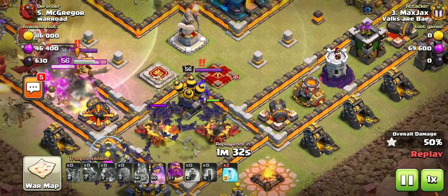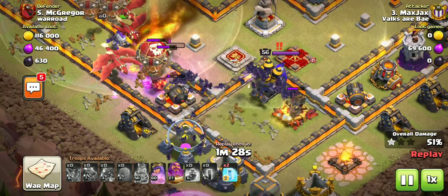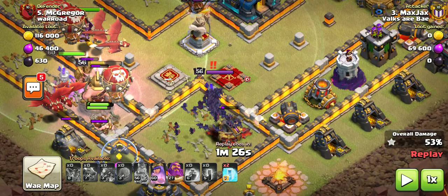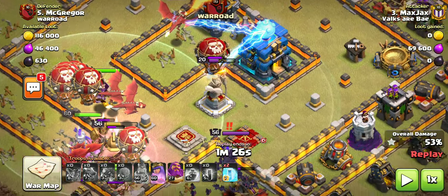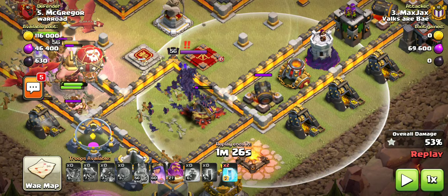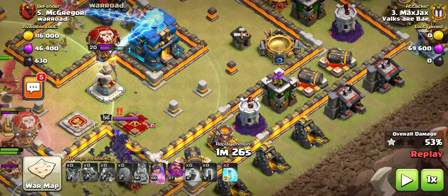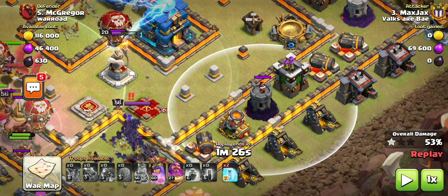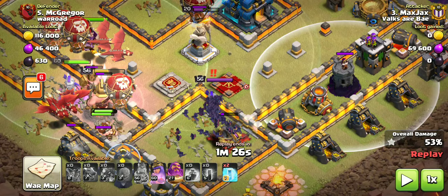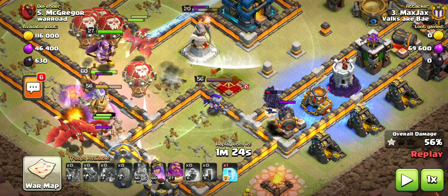The bats take out that whole corner — it's gone. The wizard tower is down so we don't have to worry about that. Crossbows set to air can be problematic, especially at higher levels, so set to ground is ideal, but it is what it is — you can still make this attack very viable. At this point the next defense the bats will encounter is this wizard tower, and it's in range — I'm going to freeze it before it gets its first shot off, or else every last bat is dead.